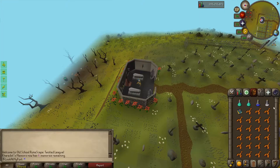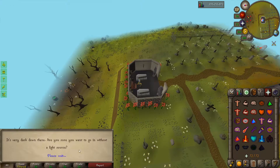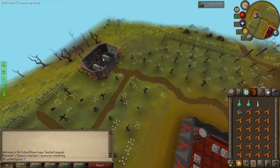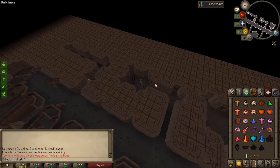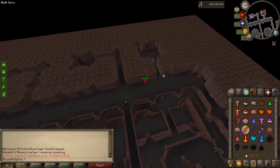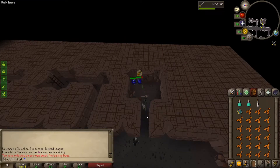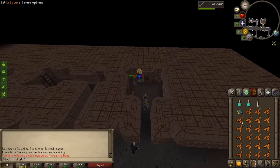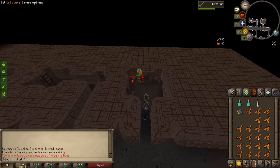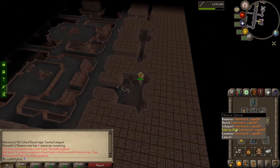For the penultimate task, I need to kill a zombie down here in the Shayzien crypts. I don't have a light source — let me go find one. Lit candle to the rescue. Now let's go find a zombie. Those look like zombies. That looks like a mage — an incredibly powerful mage. We got a ranger attacking me. I'll keep attacking this one. Gas runes, and getting out of this chaos.